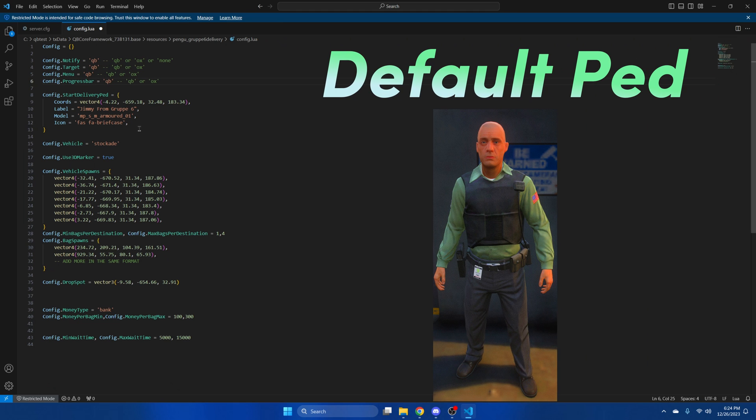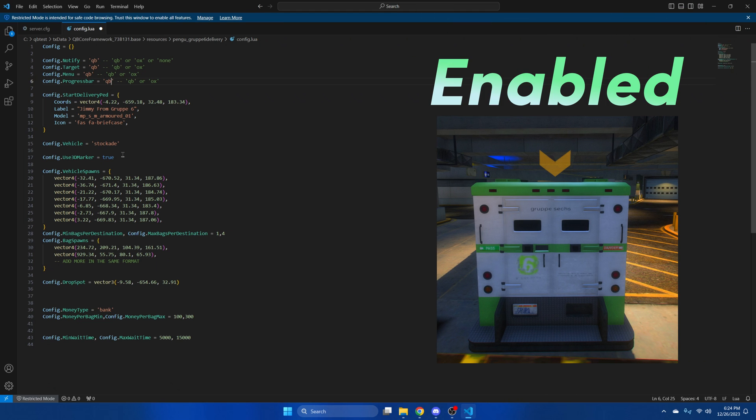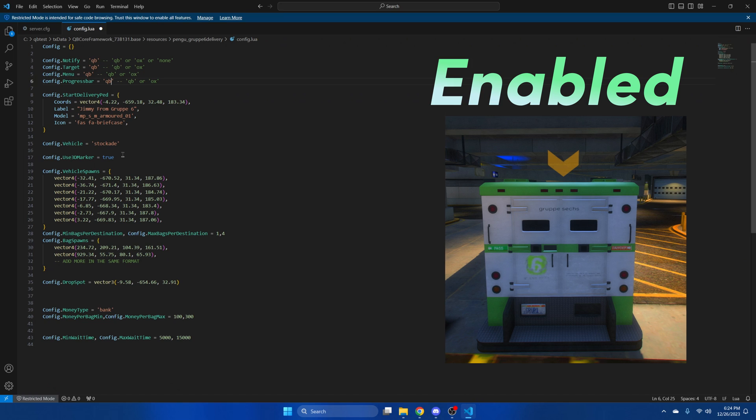Next is the pad where you start the delivery — you can change the location, the label, the model, and the icon. Then there's the vehicle used for the job and the option to use the 3D marker or not. The 3D marker shows above your truck and is there to prevent confusion if there are multiple trucks in the area.